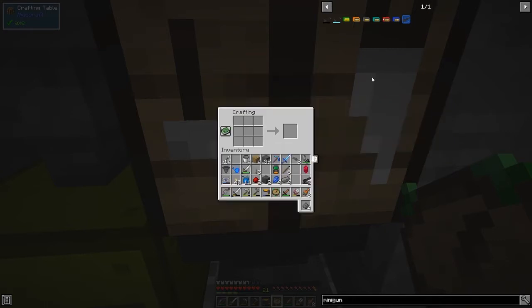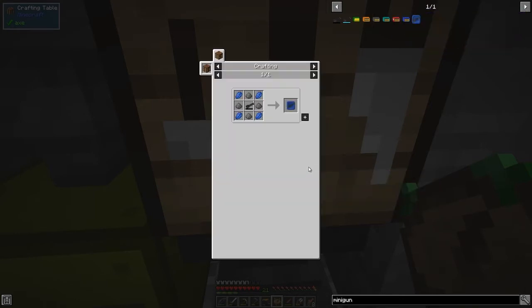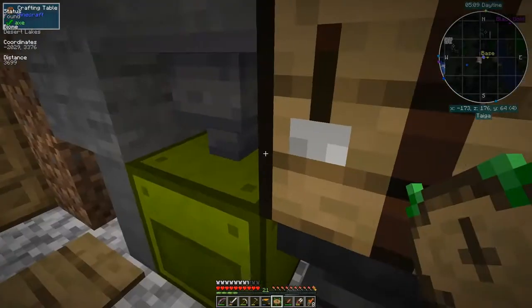The next thing we do is make the minigun upgrade. I should have everything I need if I take these out. So we've got the minigun upgrade made - we'll go and demonstrate that in a minute because it's bound to be coming up towards night time.